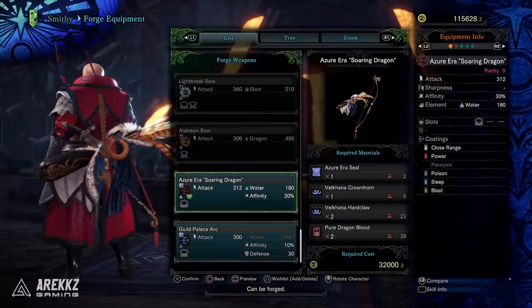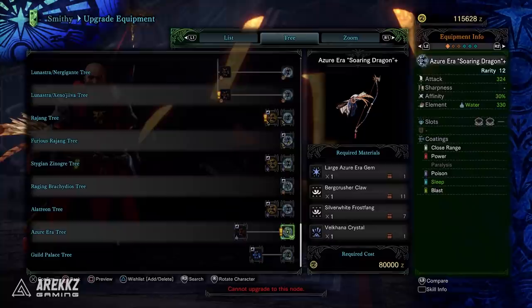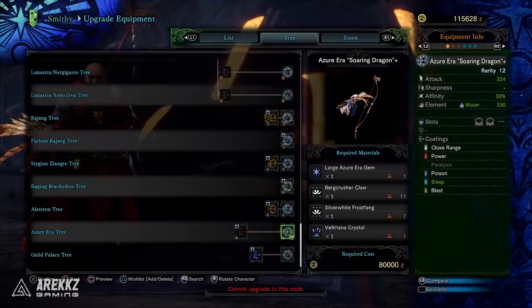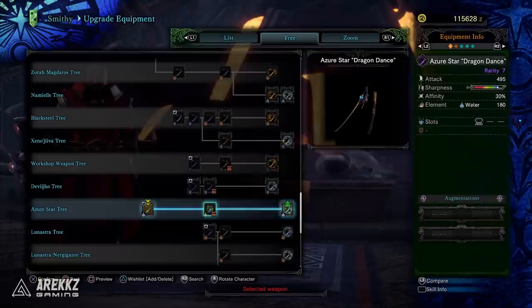There is also a brand new weapon: the Azure Era Soaring Dragon bow. To craft it you'll need the Azure Era Seal from the first Velkhana quest; to upgrade it all the way you'll need the gem. Fully upgraded it reaches 324 attack, 30% affinity, 330 Water, two level 4 slots, with default coatings being Close Range, Power, Poison, Sleep, and Blast.